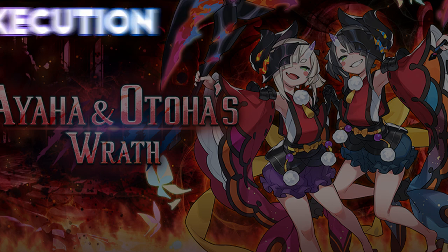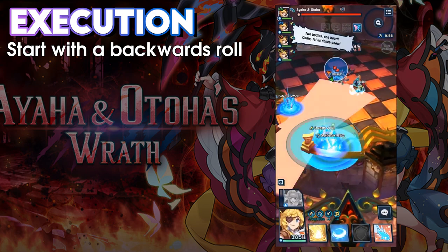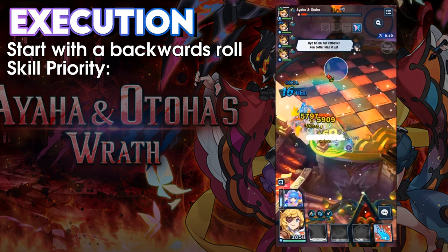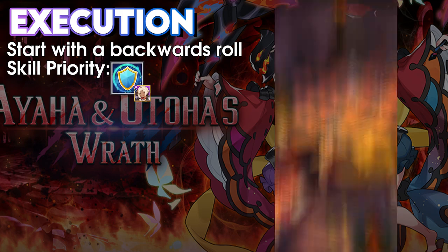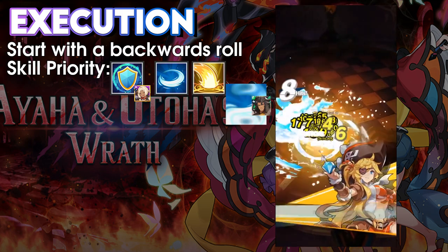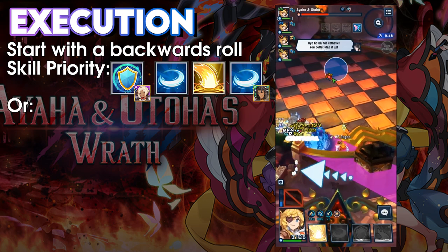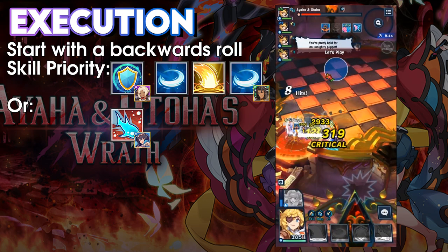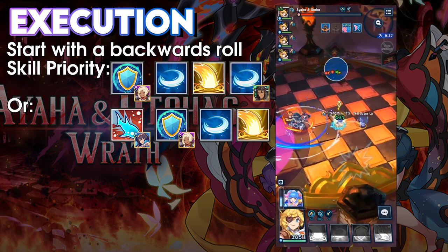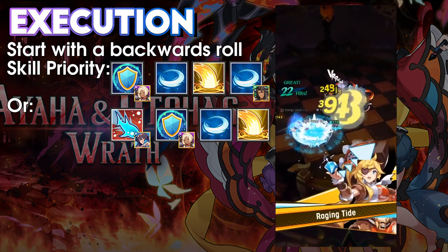Onwards to how to actually execute the fight. The first thing you'll want to do is roll backwards, because you want the twins to stack up on each other following their first purple dashes. The following actions depend on which Skillshares you've taken. If you've gone with Pattaya and Wranzel, prioritise Pattaya's skill first for the buffs, followed by Black Flag to maintain the defence buff, then Raging Tide as your main damage output, and then Wranzel if you haven't finished the phase. If you've got the Summer Saliera Skillshare instead, prioritise that first to maintain Bog on the twins, then the same priority: Pattaya, Black Flag, and Raging Tide as your main damage skill. If both twins are appropriately stacked and you've used all your skills, you should go straight into phase 2.